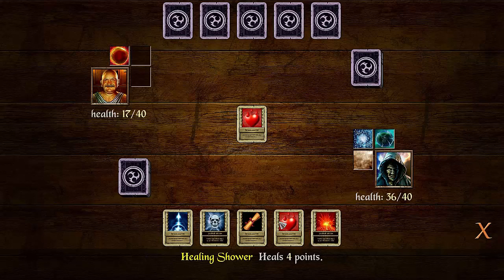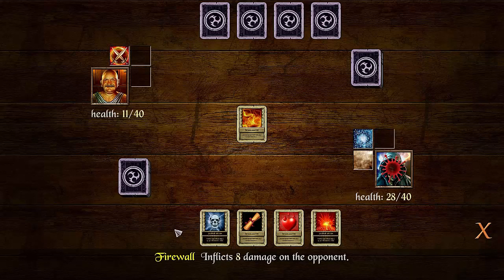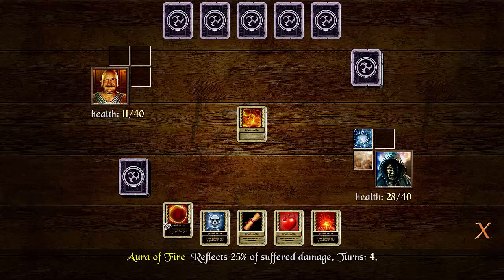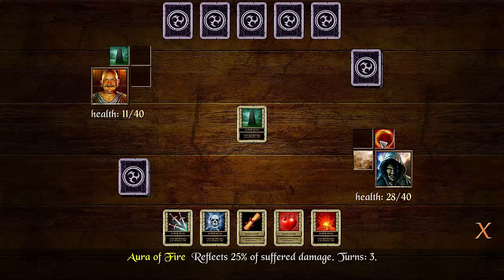He throws another health, direct damage. Damage shield — reflects 25% damage back to him anytime he hits me. He is now on the run. He's at three health, one health. He attacked me, and all I have to do is heal myself. He's going to kill himself on this next attack. There we go.